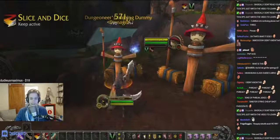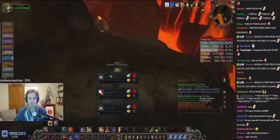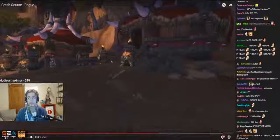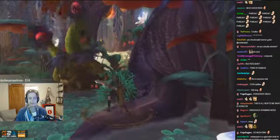Otherwise, you should spend your combo points on Eviscerate, which deals a large amount of damage, or Recuperate, a heal-over-time effect that will help keep you alive. There's a lot more to learn if you want to truly master your rogue, but we hope that this primer gives you the knowledge you need to get headed in the right direction.